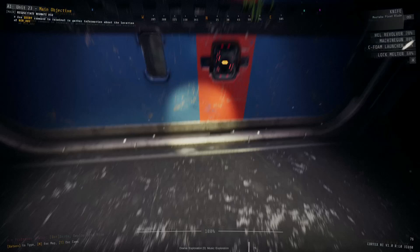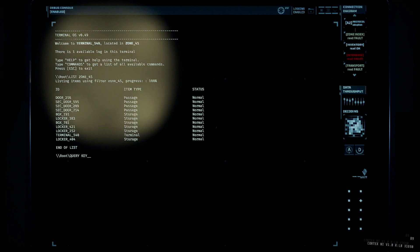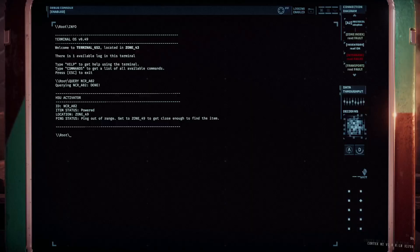This is also useful when a security door requires a colored key card. Going up to that door will tell you exactly which key card you need, but you don't know where it's located — it might always be in the same zone from run to run, or it might be randomized between one, two, or even three different zones. So go to any nearby terminal, query that specific key card, and it'll tell you exactly which zone you need to go to, so you're not randomly guessing and wasting time and resources.